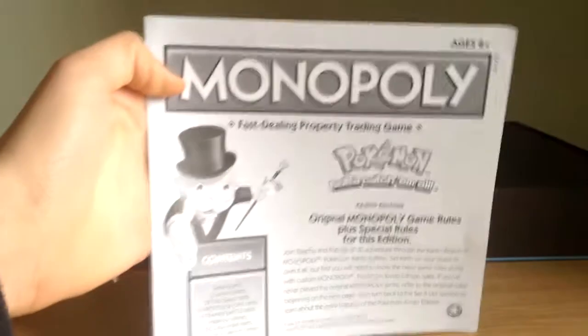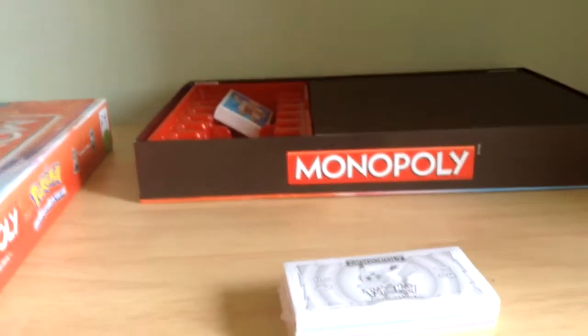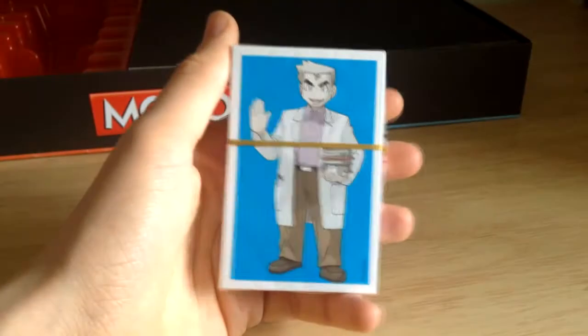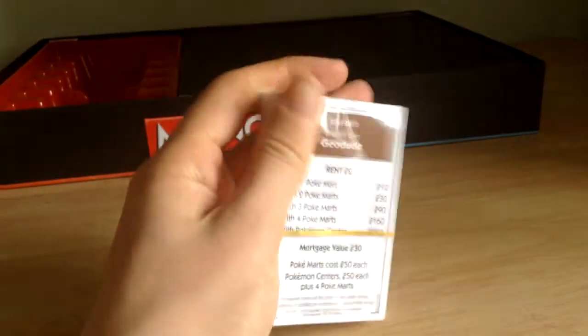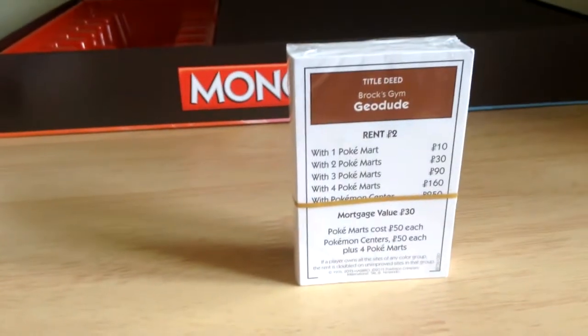We've got the rules — Speedplay rules — Pokémon Kanto edition. We've got all the Poké money, which I'm guessing goes up to 500. And then we've got the Professor Oak cards, the Pokémon battle cards, which replace the Community Chest and Chance. The street names are the gyms, and the Pokémon for the gyms — so, like, Geodude, et cetera.